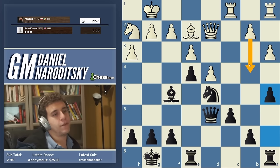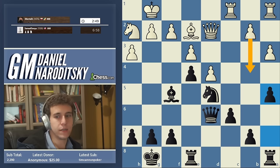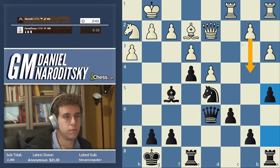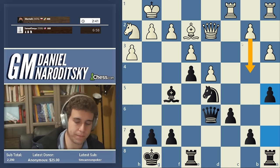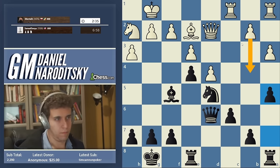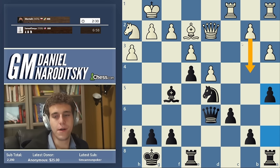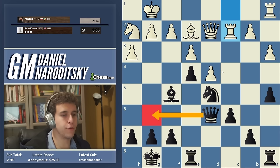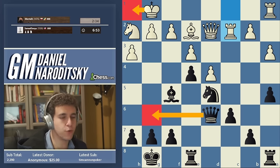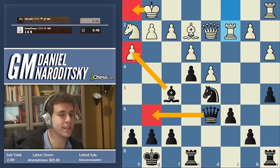If I were White, I would consider going b4 anyway — that's a difficult move to play, not one which a lot of people will come up with here. Queen g6 — I think you're overestimating it because Queen g6, King h1 — Queen g6 is sort of one-move-itis: it creates a one-move threat and that's all it does. Rook c2.